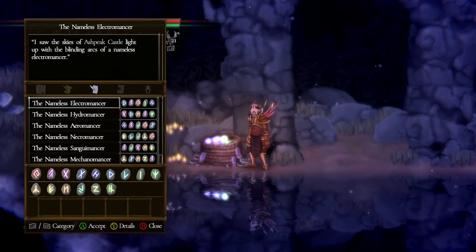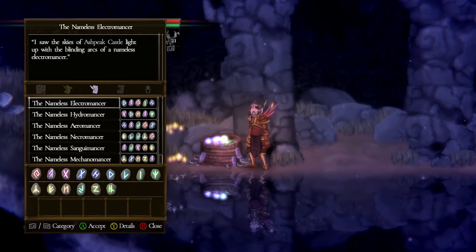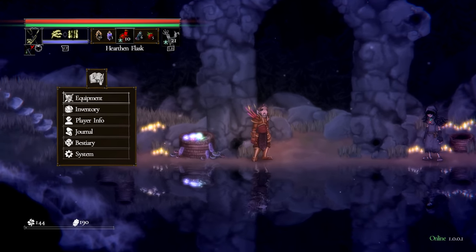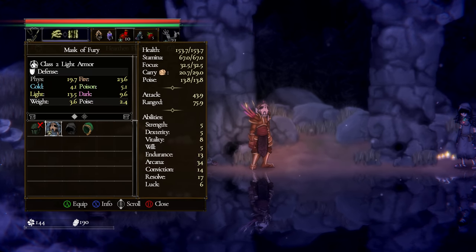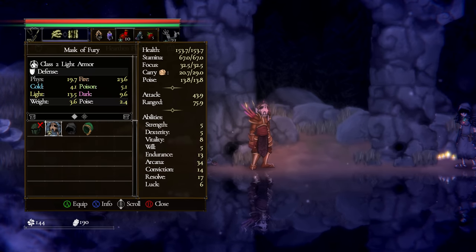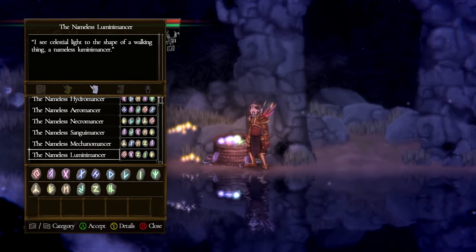Nameless mages can be accessed after you've killed their named version and find their associated summoning item in the world. These are more powerful versions of the mage you already fought, but they give you access to not only that mage's loot but also a mask. For example, I have the mask of fury — the pyromancer's mask. Comparing it to the red metal helm, it has the same weight and poise but just better stats across the board. So if you like a particular armor set, the nameless version will likely have a best-in-slot helm for you.